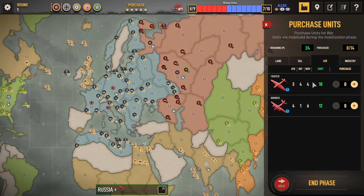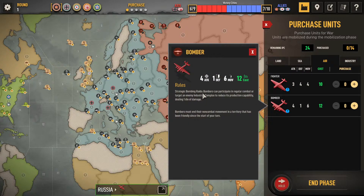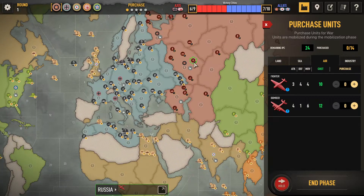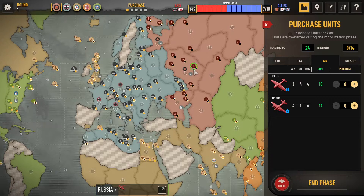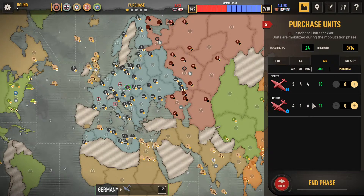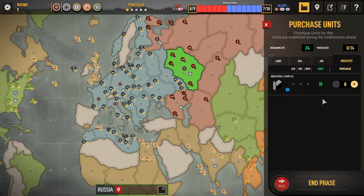I find that in general the fighter is the better option. The other thing with bombers is that you can do strategic bombing raids. If Germany decides to send their bomber — and their bomber can go six units — they could bomb my factory and damage it, which would mean I'd have to repair it before I could build any more units. We'll get to that though.